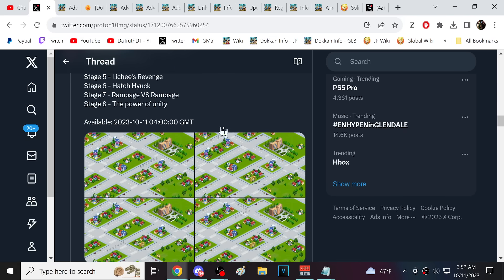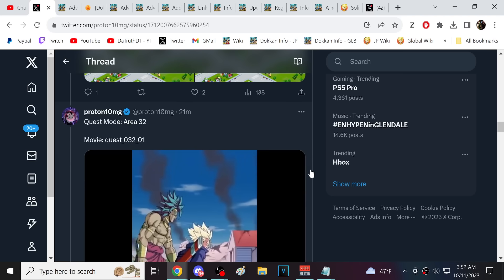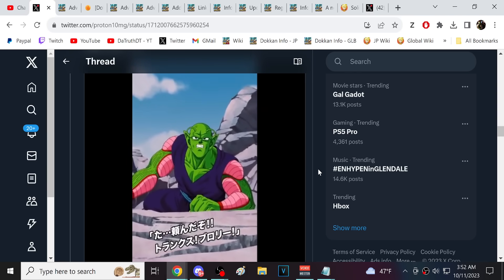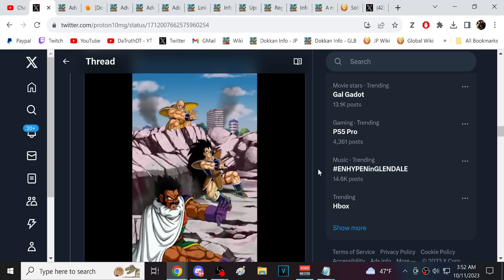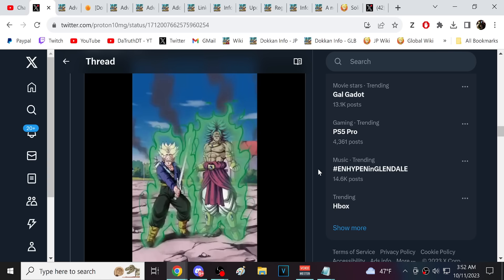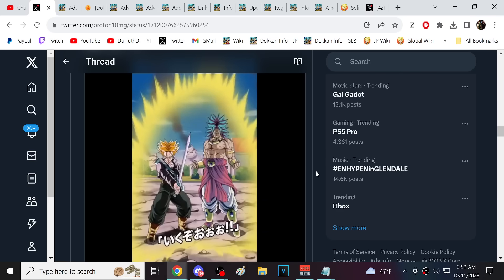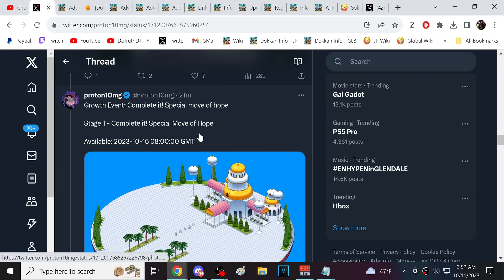The sub-easy stages — the new LR stages — remember there's that really goofy movie for stage eight with Broly, Raditz, Napa, Paragus, and Trunks. That goofy movie is in there. It looks pretty good actually — it doesn't look bad at all. You gotta love Dokkan for getting something like that in there.